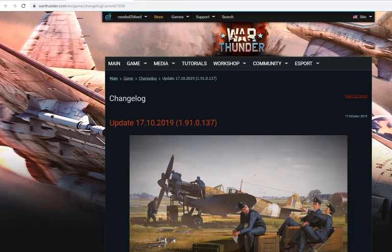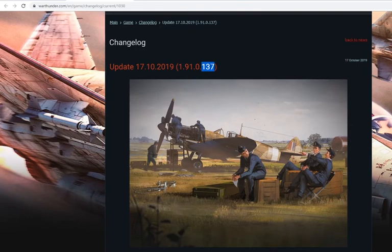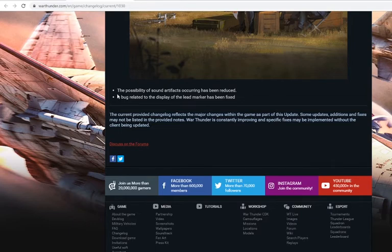Today's update is version 1.90.1.37. The 1.37 refers to the minor update number — they post major updates separately and minor updates here. Minor updates include game bugs, sound bugs, and sometimes BR changes. Today's update addressed the possibility of sound artificially cutting out, which has been reduced. I've been having my sounds drop completely — I believe it's a 50-50 chance that's been fixed. From what it sounds like, it's been reduced.